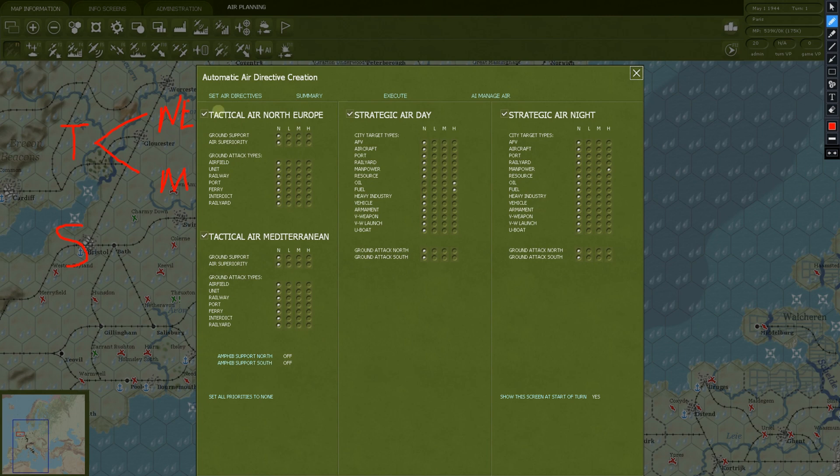You have Northern Europe — that's where the Germans are in France, Belgium, the Netherlands. Or down in the Mediterranean — Italy, starting in North Africa, eventually making it to Sicily and then to Italy. So you have these two different theaters, and you can give your different air assets different priorities based on what you're doing. Are you attacking more in the Mediterranean, or more in Northern Europe? Are there certain things you'd rather try to destroy?